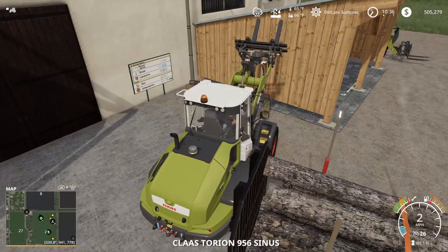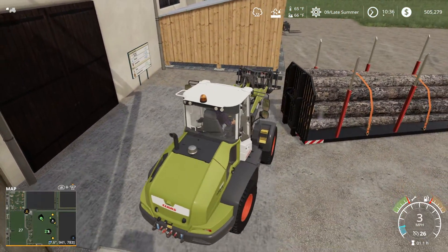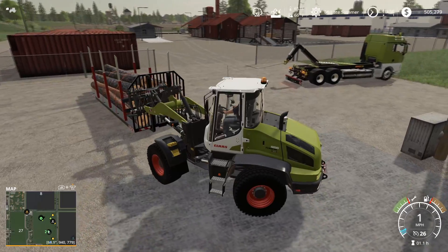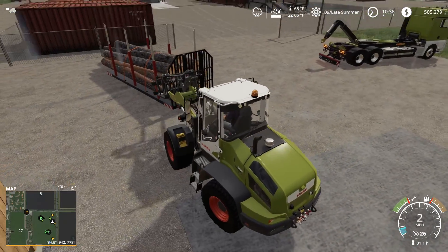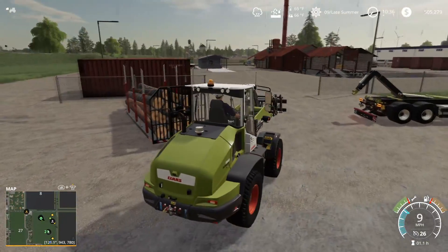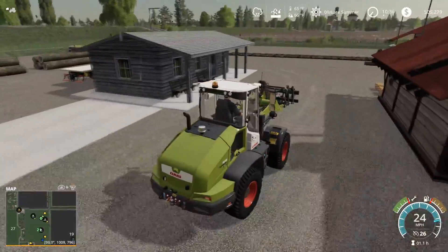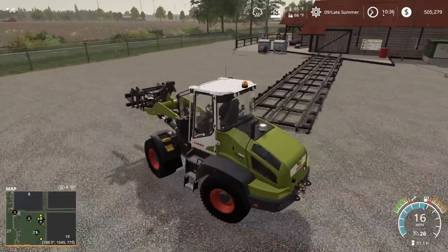Now we need to grab this guy — we're going to bump this around because I need to be able to hitch it, so we're going to push it out. Push — come on — there we go, that should be far enough out for the truck to pick it up. Well, that turned into a little adventure — or misadventure — however you want to go. Now we're going to grab the log grappler because we're going to unload this.